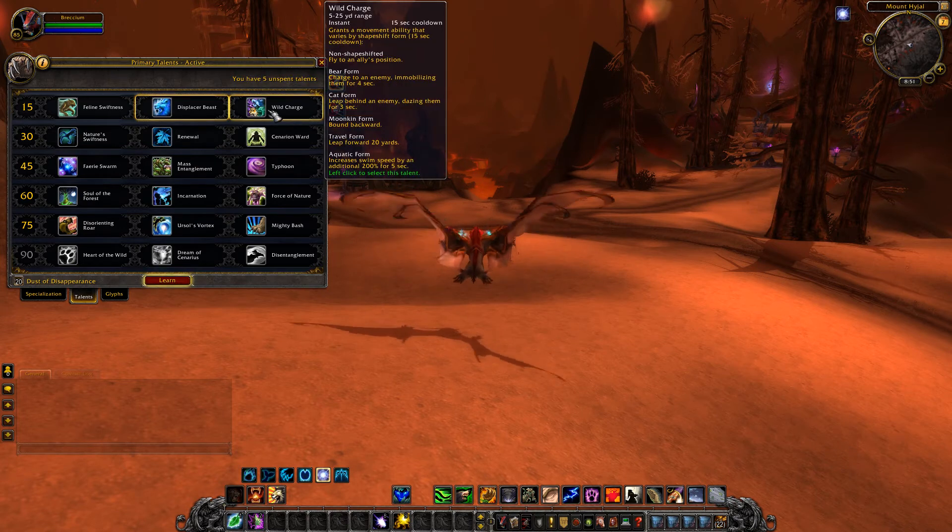Wild Charge gives me a little bit of concern with druids - they have four different specs and it removes some focus. Wild Charge grants different movement abilities depending on form: not shapeshifted you fly to an ally's position; bear form you charge an enemy immobilizing them for four seconds; cat form you leap behind an enemy and daze them; Moonkin you bound backwards; travel form you leap 20 yards and gain swim speed. Something for everyone, though not amazing for tier one - nice utility for raids.